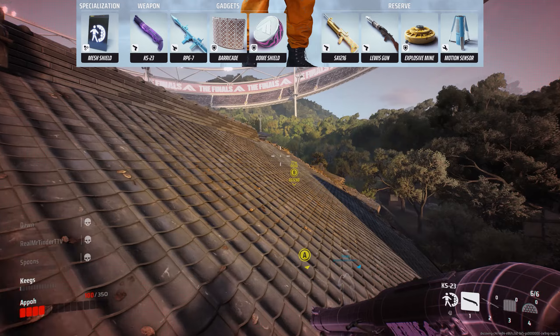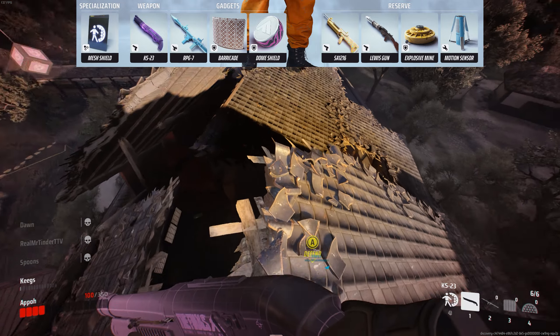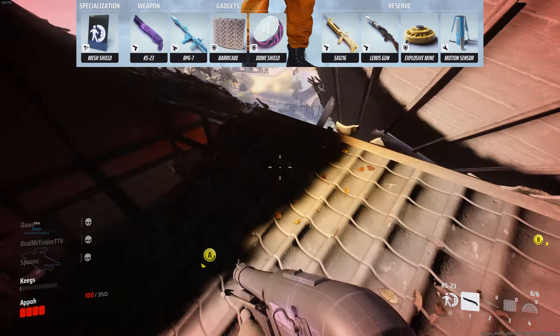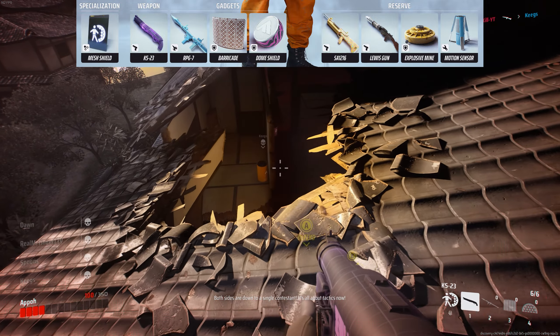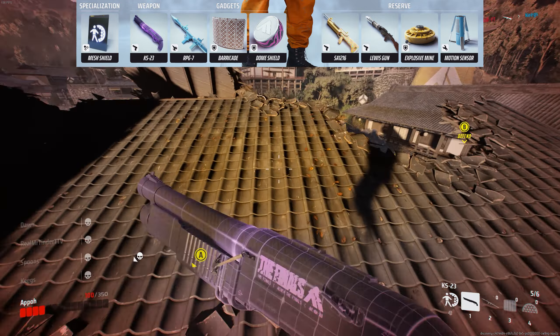For gadgets, we will bring RPG. This thing is very strong no matter what game mode you play — 140 damage in an AoE is crazy good. Next, we have the Barricade and Dome. Considering how HP regen works in this mode, bringing tons of defensive options is always going to be beneficial to keeping your 350 HP as high as you can.